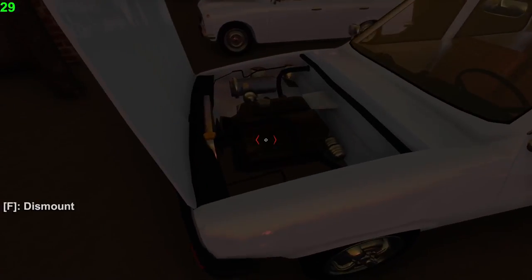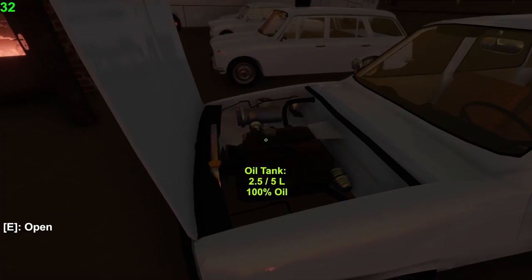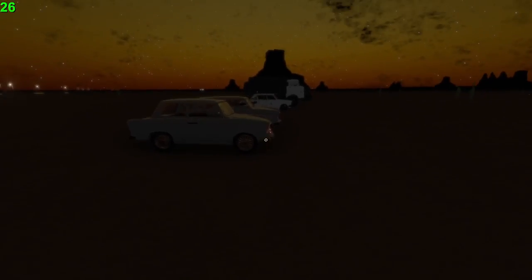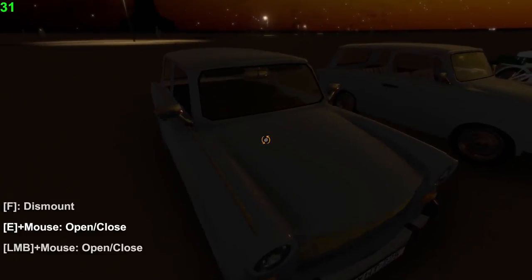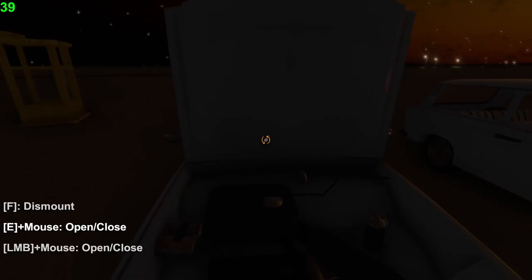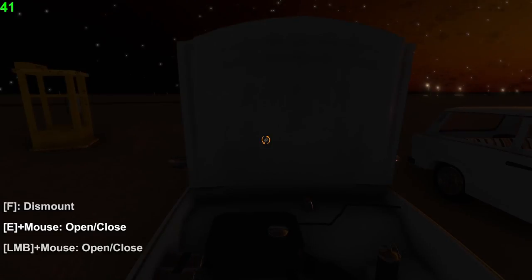The Lada 2102 is just the estate version of the 2101, fuel tank in the same position. Both are rear-wheel drive. Over here we have the Dacia 1300 — front-wheel drive, front engine, fuel tank back here next to the license plate. This is a three-cylinder, very weak, the fifth most powerful engine in the game, also a four-stroke. Over here we have the Trabant — front-wheel drive, two-cylinder, two-stroke.